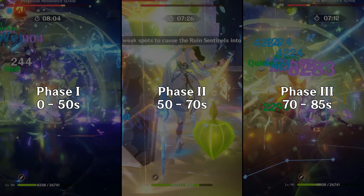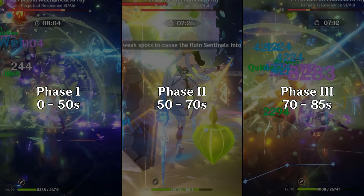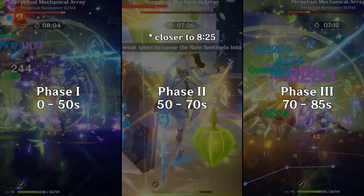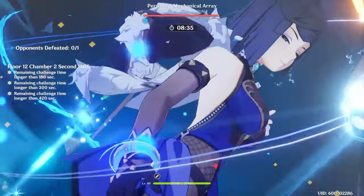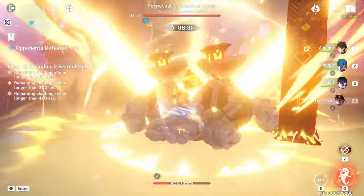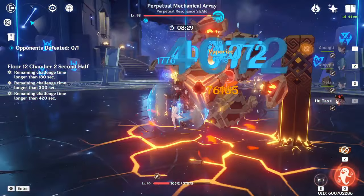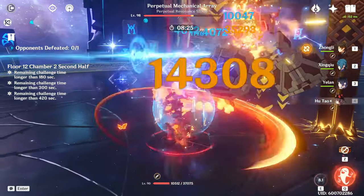Because the fight has distinct phases like this, no matter what team you take here it's usually going to take about four rotations to clear this side — and that's why 820 is the golden time you're aiming for when clearing the first half. You can clear this side faster by getting the boss down to 30% and forcing the split phase before 50 seconds, but if you have enough damage to do that, there's a good chance you probably don't need my guide videos in the first place.